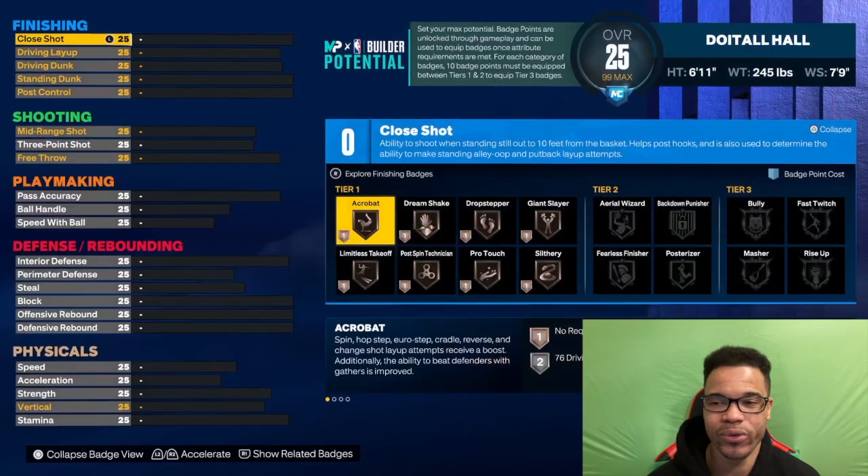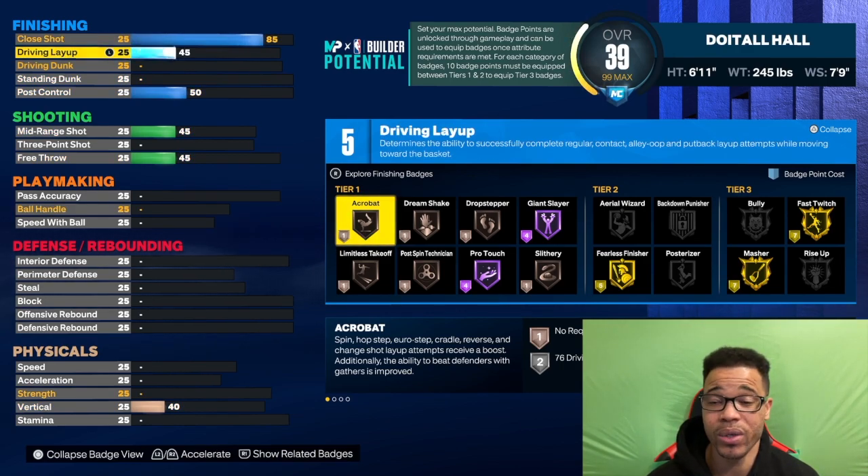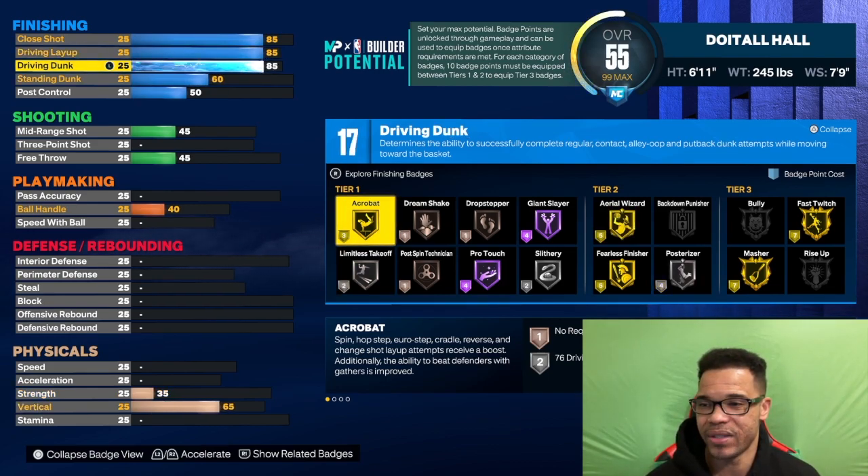This build will be a great finisher. We're going to take the close shot up to an 85 — an 85 close shot will allow you to get gold fast twitch, and when you got gold fast twitch that makes you a different animal under the rim. A lot of people overlook fast twitch but it's a very good badge. For the driving layup we're going to take that up to an 85 as well. I know a lot of people want acrobat, and on my jack-of-all-trades build acrobat on just bronze is crazy — it's amazing.